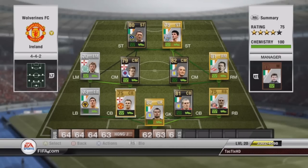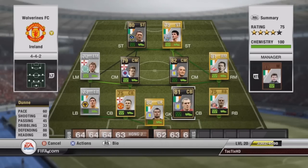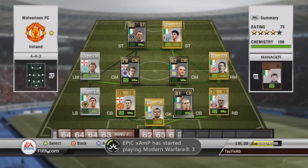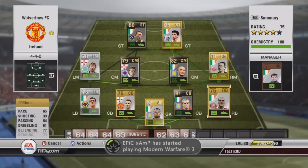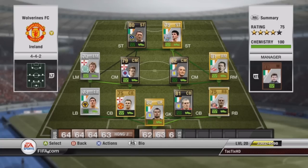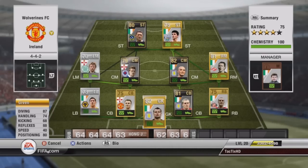Center Back we have Evans, 73 defending, 78 heading. At Right Center Back we have Dunn, 88 defending — which is really good — and 85 heading. He cost me $13,000, which is a really good price for an inform, especially in the Barclays Premier League. At Right Back we have O'Shea, 77 defending, 73 heading. Besides the informs, all the other players cost just around $1,000. At Goalkeeper we have Given, 82 overall — really good goalkeeper.